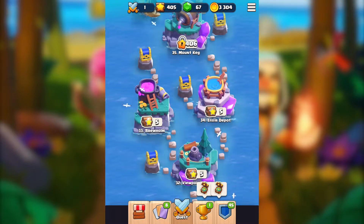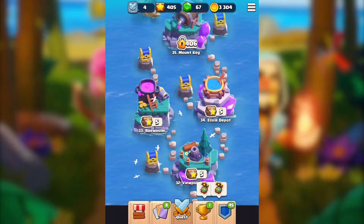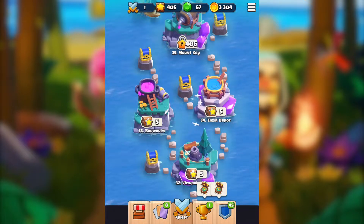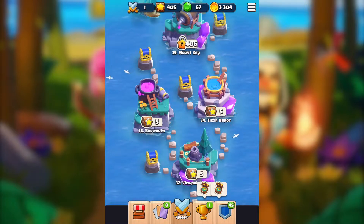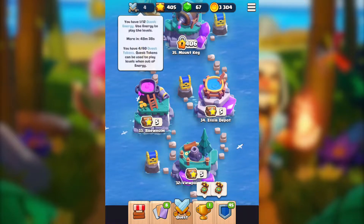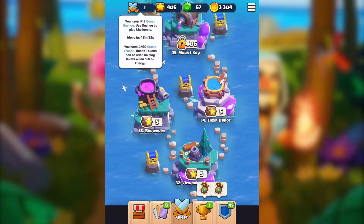Hey what's going on everybody, it's Subdizer here with a new video of Clash Quest. In this video I will most likely push and try to get to 406 star chests. It seems impossible — I've tried a lot and it's still not working. I do have four quest tokens and one quest energy, so this is a total of five tries.